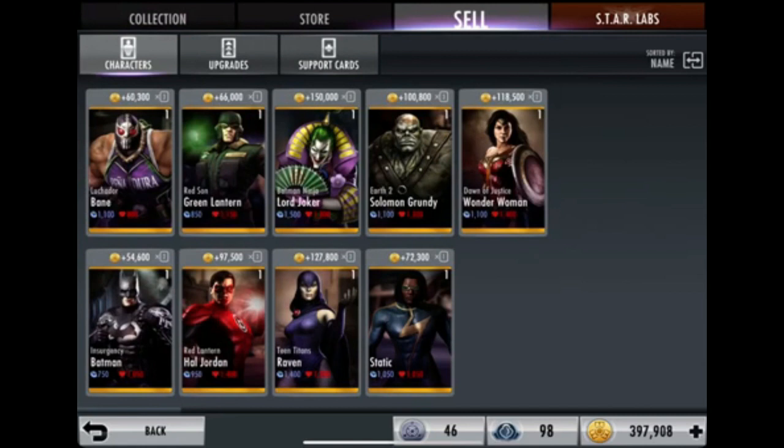Here are the characters I currently have ready to promote to level X. I usually try to wait until I have three promotions available before upgrading them. Characters ready right now include Wonder Woman, Solomon Grundy, Batman Ninja Joker, Bane, and Red Lantern.